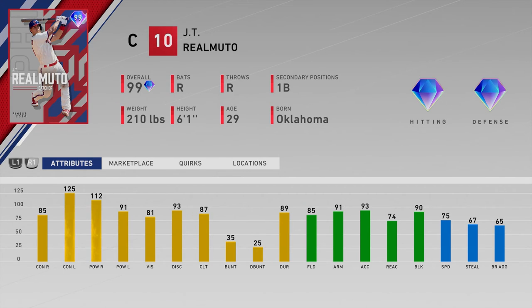Number twenty-two is JT Realmuto of the Phillies. That 85 contact versus righties is just too low. He has 112 power which will do the job, and 125 contact versus lefties, but only 91 power. His fielding stats and arm are great and 75 speed is decent for a catcher, but Salvador Perez has better righty splits, and Jimmy Fox and even Craig Biggio are better options — so I wouldn't play Realmuto over those available cards.